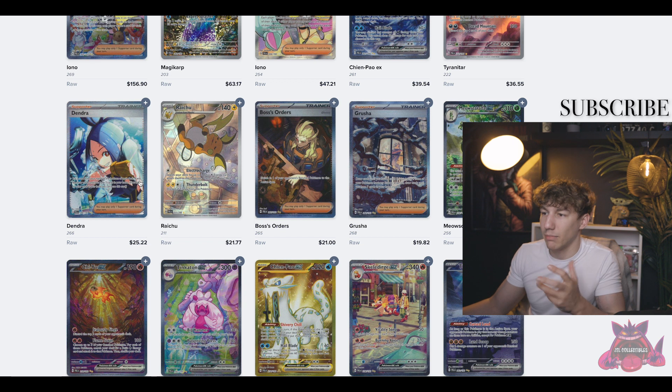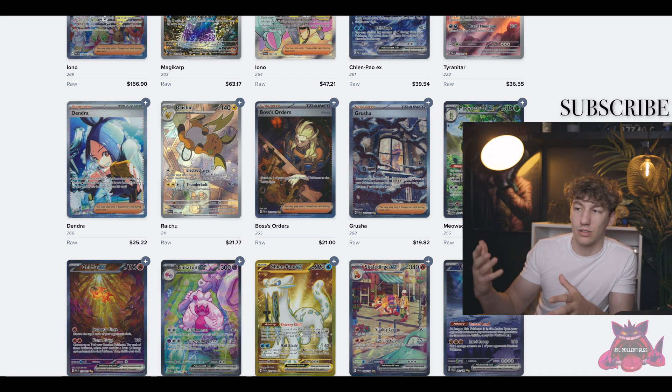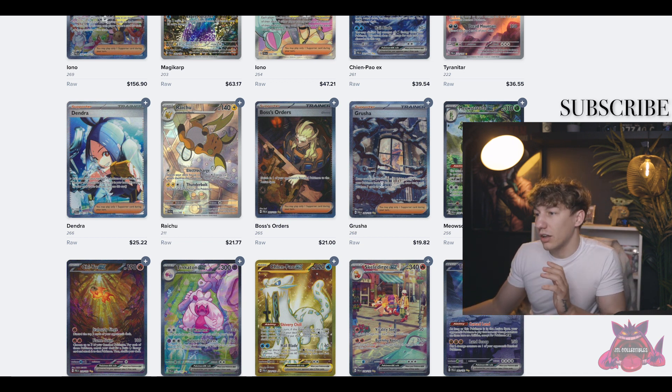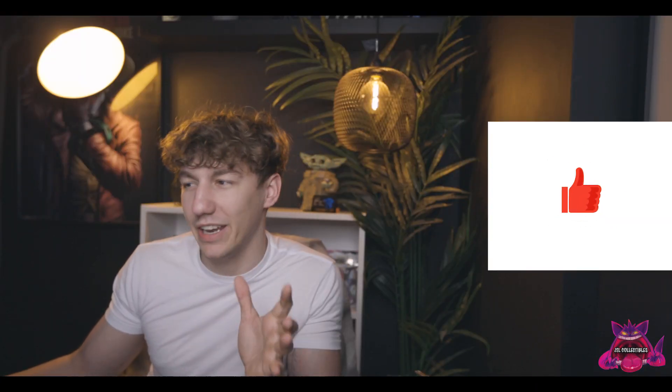This Dendra is nice. I'm not very into the Waifu cards — I like Pokemon cards more than the Waifu cards — but I can't ignore the fact that there are investors and collectors of Waifu cards. I think, honestly, the best card in this set is this Grusha and probably this Raichu. That's just my opinion. I'm interested in what your favorite card in this set is, so let me know in the comments if you don't agree with my Grusha and Raichu opinion.